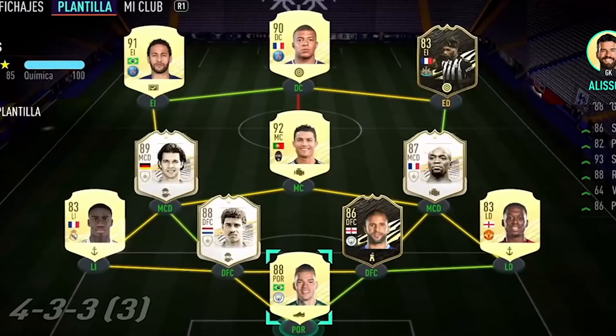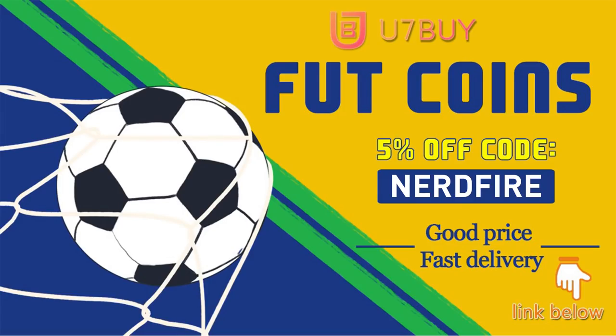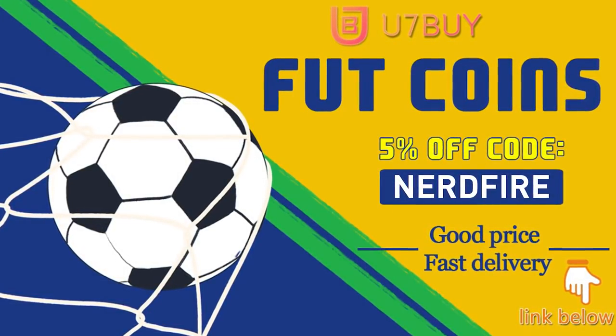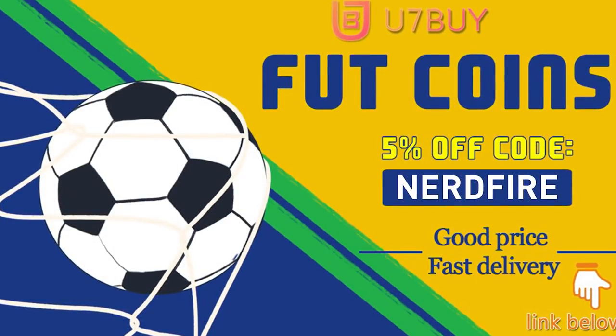Okay, 92 plus icon player picks and also my 94 plus icon swaps icon pack — let's open some of these up and see what we can get. Are you facing ridiculous teams and stuck with bad ones? Head over to you7buy.com and get yourself some FUT coins using the code nerdfire at checkout for five percent off your order. They are cheap, safe, and the most reliable, so make sure you check them out.